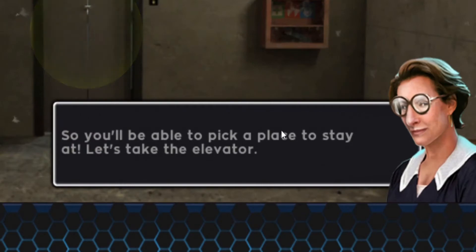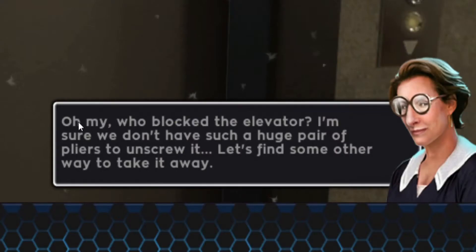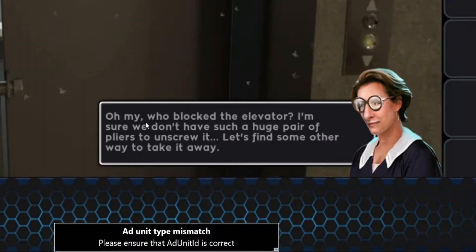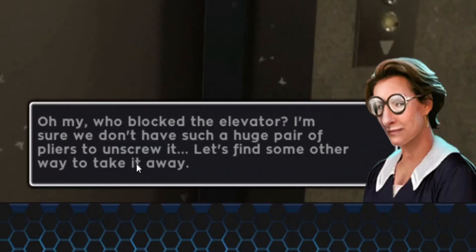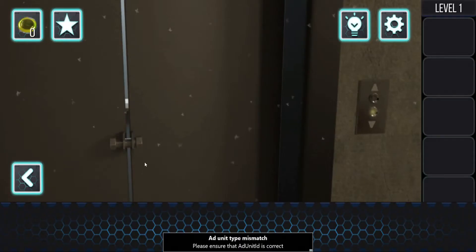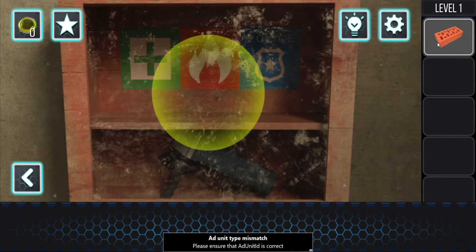You'll be able to pick a place to stay - let's take the elevator. Oh my, who blocked the elevator? I'm sure we don't have a pair of pliers to unscrew it. Let's find out some other ways to take it away. I think it basically gave me the answer.